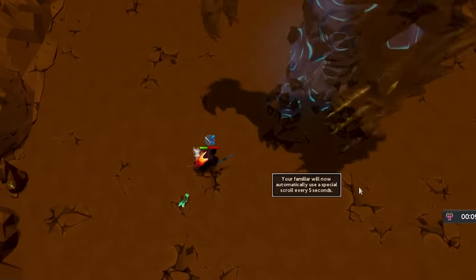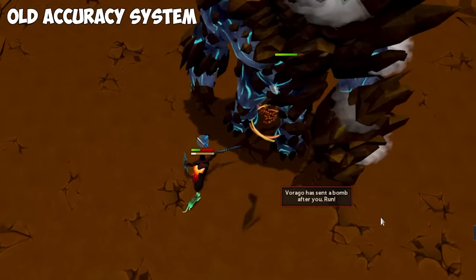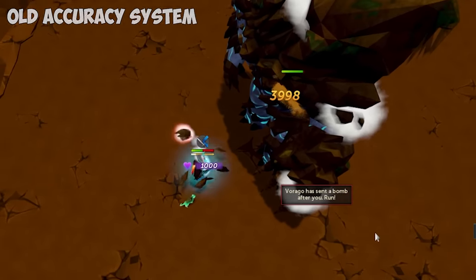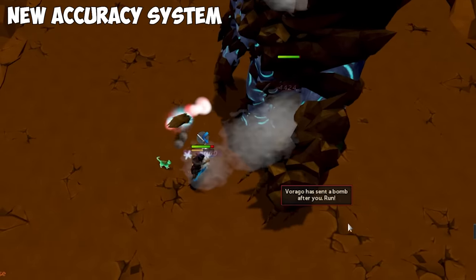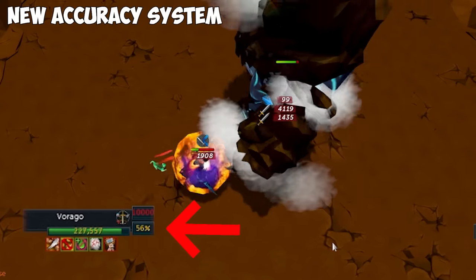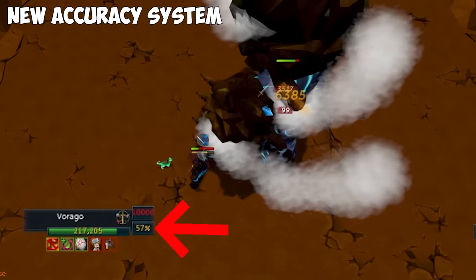Splashing has been completely removed from RuneScape and replaced with a damage potential system. This means that instead of hitting full damage or missing entirely in the old roll-to-hit system, if your accuracy stat — which can be seen in the target information window — is less than 100%, you'll instead deal damage equal to whatever percentage is showing.